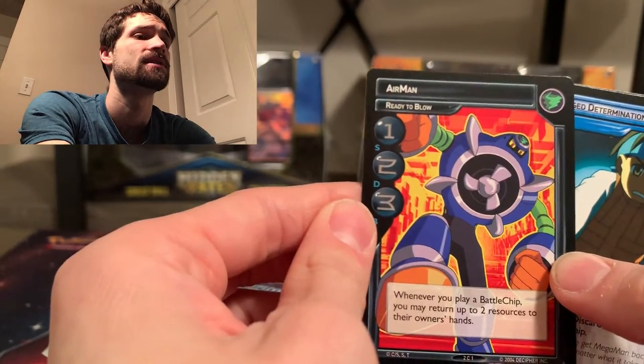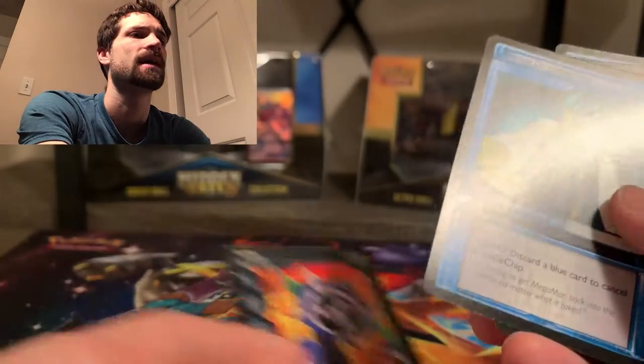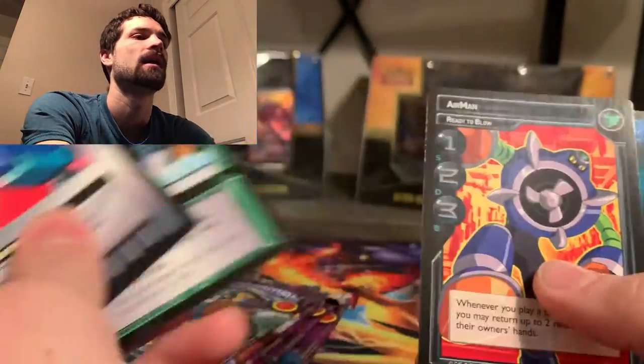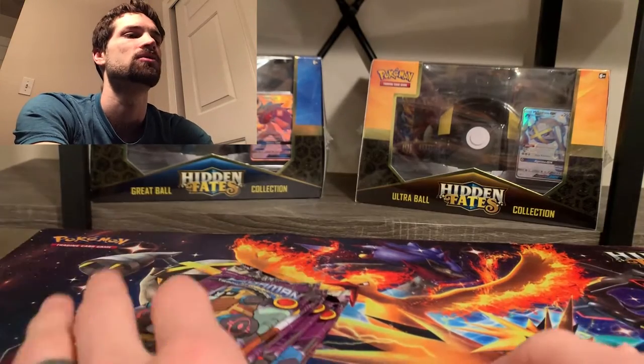We got a Shrimpy Two, a High Cannon, a Playing Hooky, an Air Man — so you can also get your Net Navis in here, and those are actually the cards I feel like are the rare ones. I don't see a card count on them, so I don't actually know how many there are at higher levels. We got Proto Man and Mega Man and a High Cannon again. So there are two unique cards in each pack, it seems.